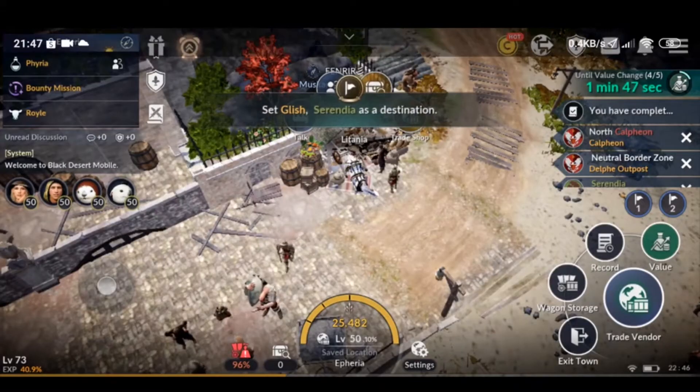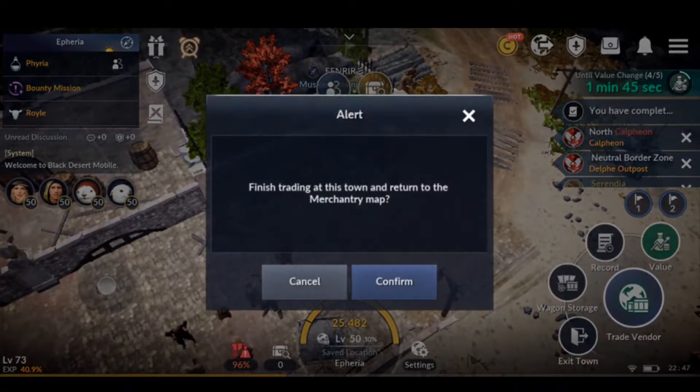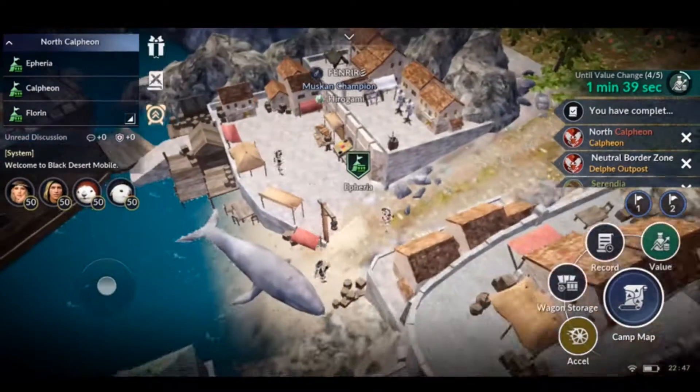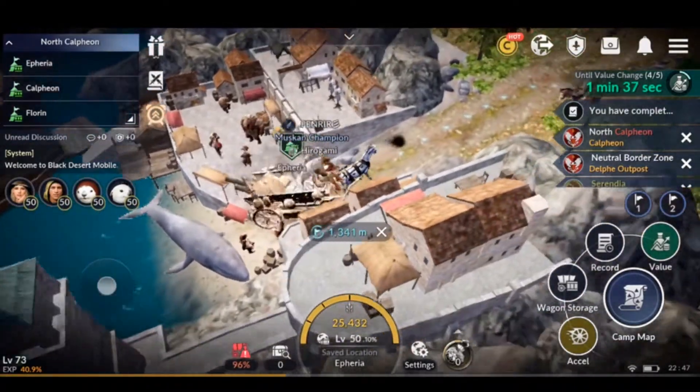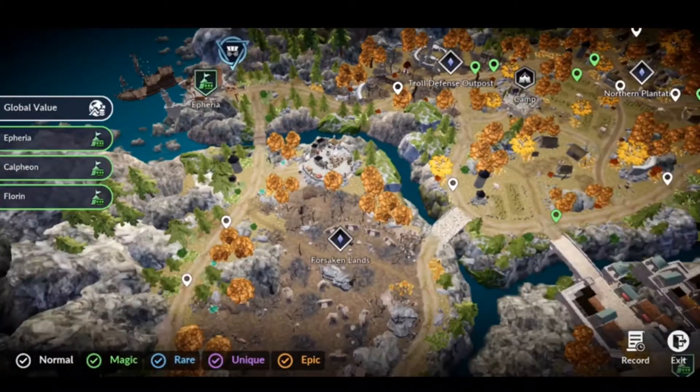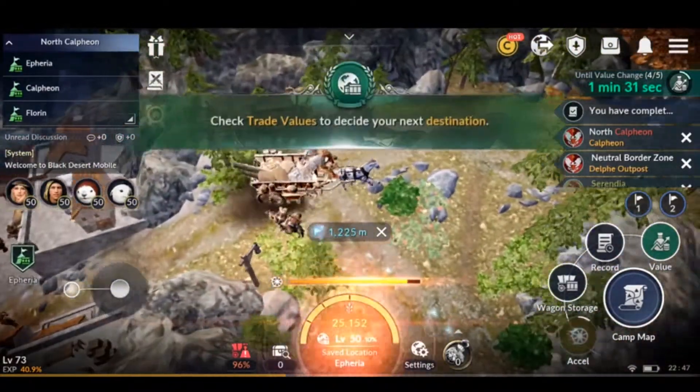Usually my route is — like I said — Epharia, Florin, Chalpeon, then Delvia Outpost, a Glitch, Heidel, and Velia, and last but not least, Western Guard Camp.